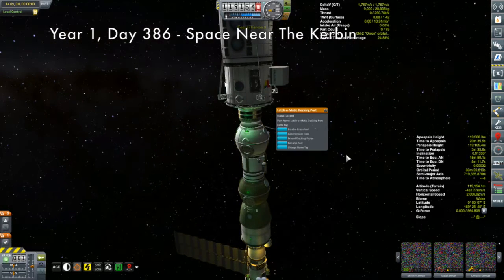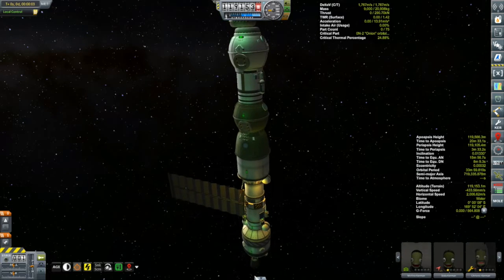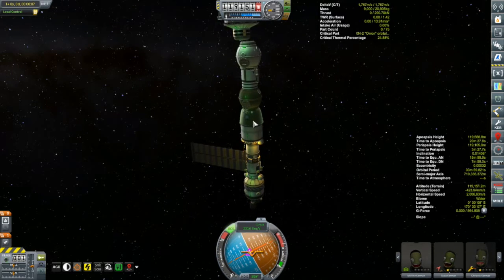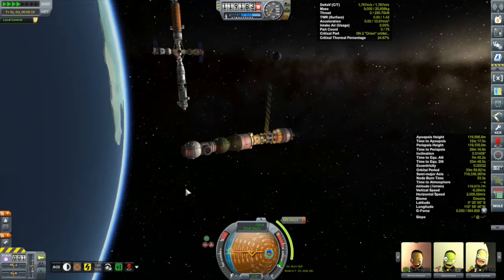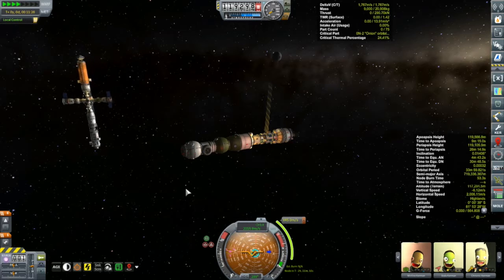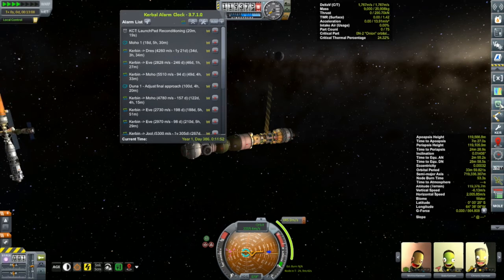We are undocked. I jumped in here a little bit before the actual transfer window to the moon that I set up earlier in this video, and after resetting up that maneuver node it turned out it's still two hours away, so we might as well just time-warp around Kerbin. Now the Korion 1 is detached from the station and completely on its own as far as electrical dependence goes, and that single Gigantor solar panel turned out to be more than adequate.